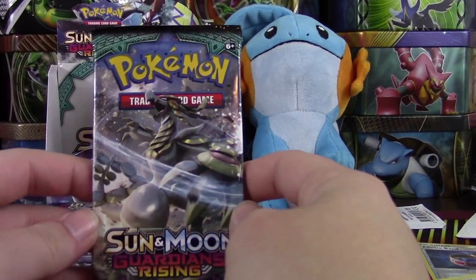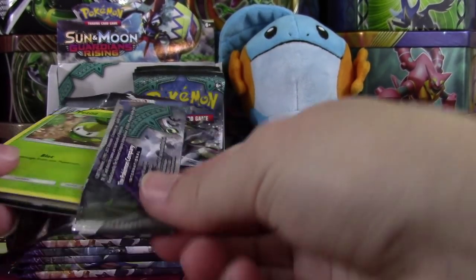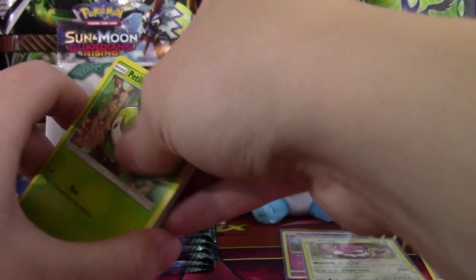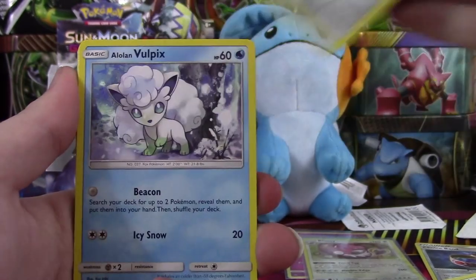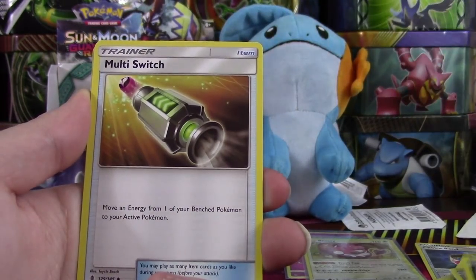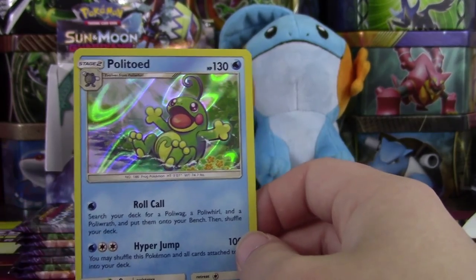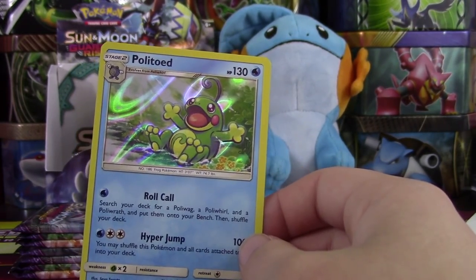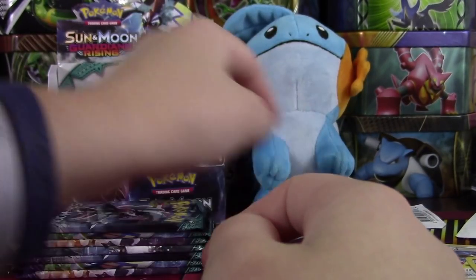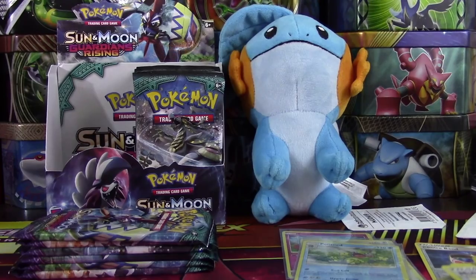We still have like maybe eight packs to go, and still not a single GX card. Ultra Rare — okay. Four and two. We have Electric Energy, Fletchinder, Sableye, Multi Switch. Our Reverse is a Trevenant. And a Politoed holo. So we're finding all the holos but no Ultras. But I love that card — it's so darn cute. My favorite holo in the set. We already pulled it, but honestly you can't have enough of that card — it's just adorable.